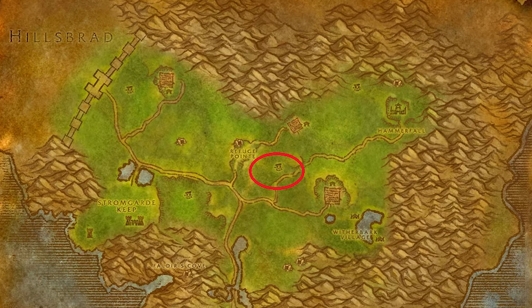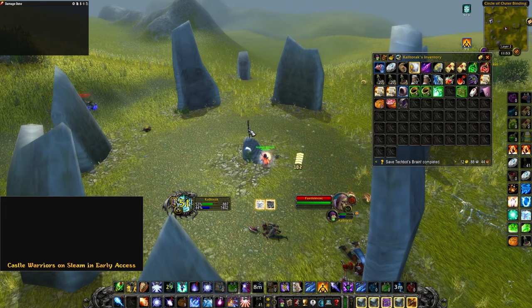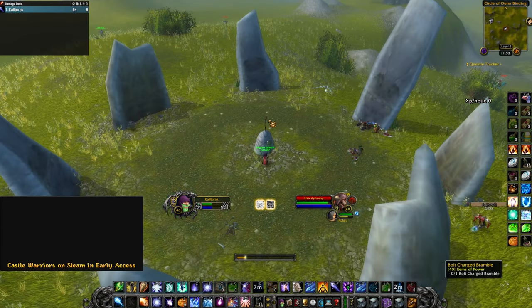Once you have all ten, head to this location here with the Lightning Elementals. You will need to use the ten totems near the center stone and wait for it to activate. Once it activates, you can loot your Bolt-Charged Bramble.